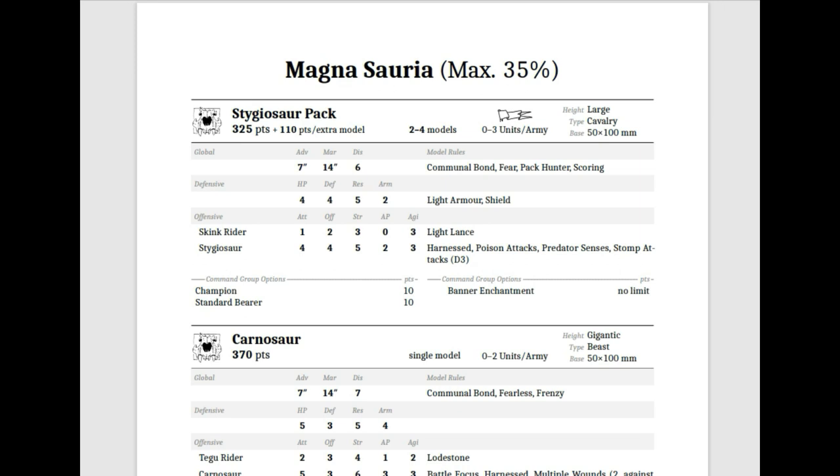Stygiosaur Packs that are Scoring have 4 HP, Defense 4, R5, Armor 2 with Light Armor Shield — so a 3-up armor save, which is very solid. The Skink Rider has 1 attack at Offense 2, Strength 3, AP 0, Agility 3, Light Lance. The Stygiosaur itself has 4 attacks, Offense 4, Strength 5, AP 2, Agility 3. They have Harnessed, Poison Attacks, Predator Senses, and Stomp Attacks.